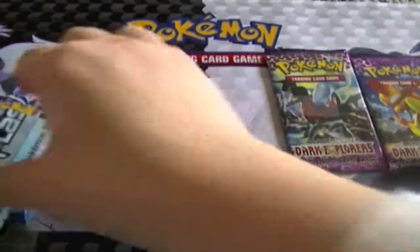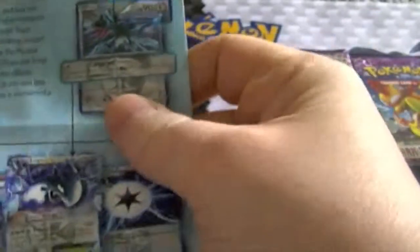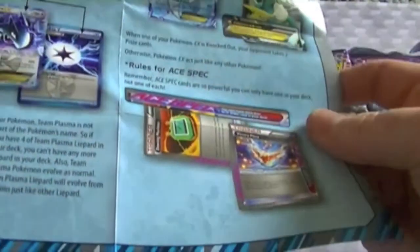That's pretty cool. And your little info booklet on how the Plasma cards work and the ACE specs. And a little checklist as well.